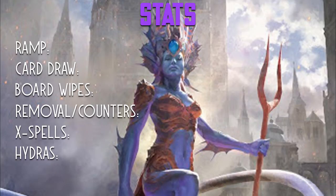Let's quickly go over some of the stats in the deck. Let me know in the comments if you like this section in the deck tech — it's a good way to see the different themes and how much ramp and card draw we have. For ramp, we have 13 spells in the deck. Most of those are coming from mana dorks, which I felt was a better way to go with this deck since you can lean into Zaxara's ability.